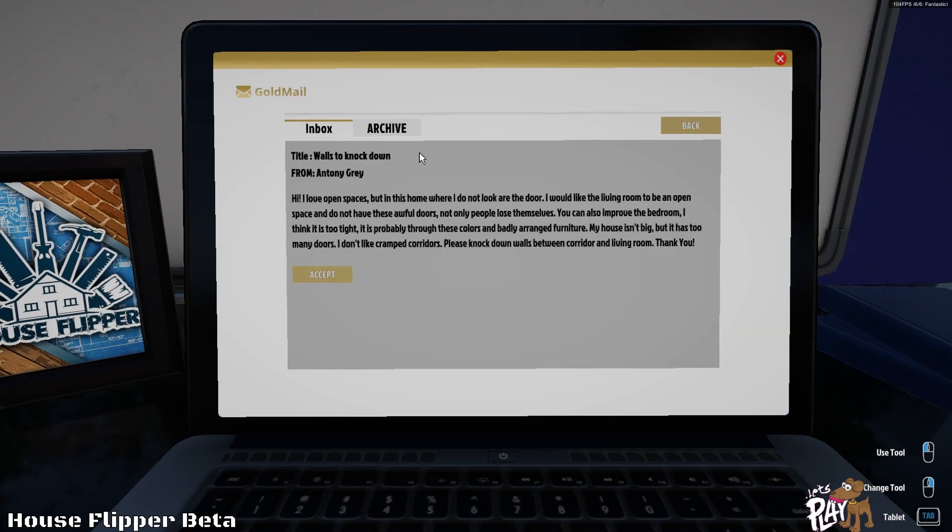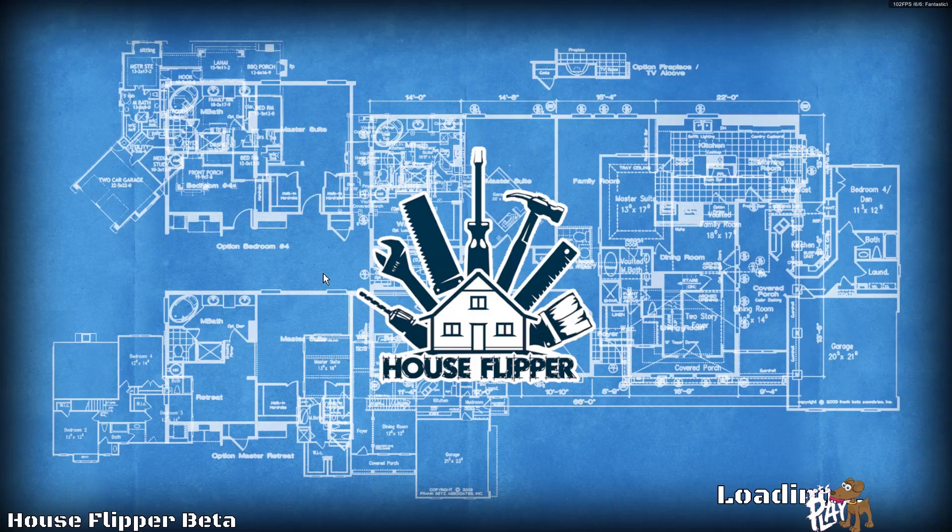Back to the laptop to see what we've got. The client says walls knocked down — they don't like the doors in this home, they want the living room to be an open space without these awful doors. The bedroom feels too tight with the current layout. The house isn't big but it has too many doors. Okay, so he doesn't like doors — no problem.